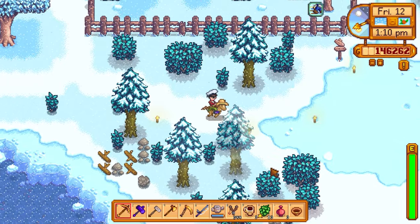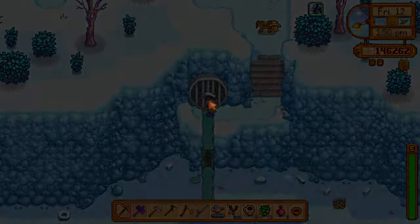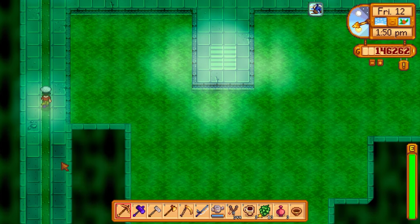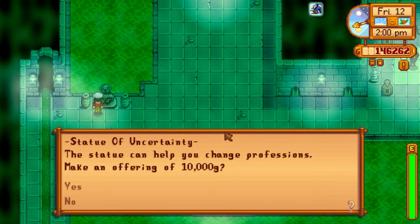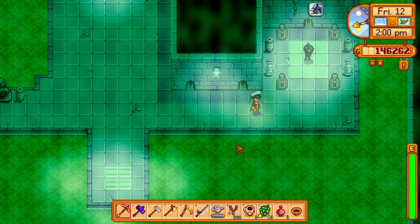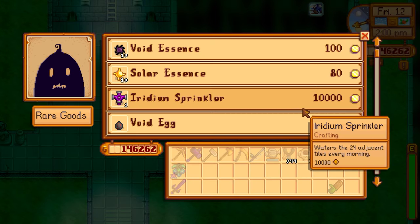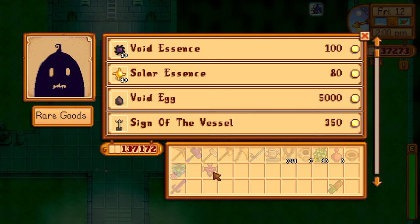Heading to the sewer. You can enter through this side entrance — I haven't done that in a while. There's the statue for changing professions, 10,000 gold — still a lot but we have 146,000 so it's manageable. For right now though, let's get another iridium sprinkler and keep stockpiling them in preparation for springtime.